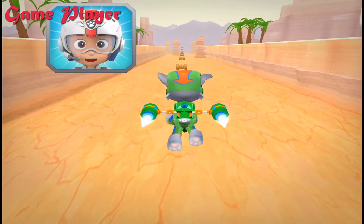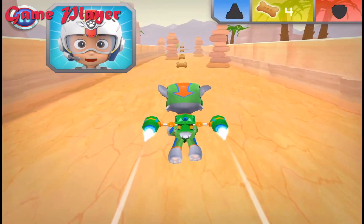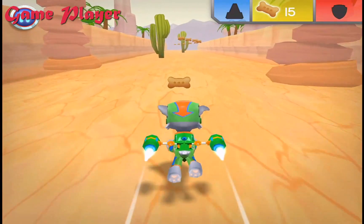Rocky, come in! There's been a rock slide near Old Trestle Bridge. Chase is on the case, but he needs cones to block off the area to keep everyone safe. Help him out by collecting five cones to give him. Green means go!